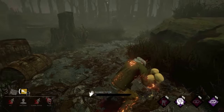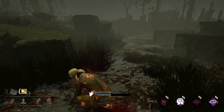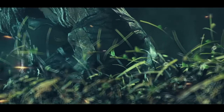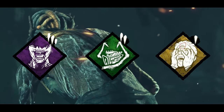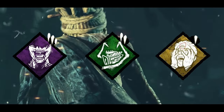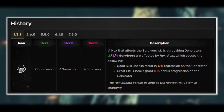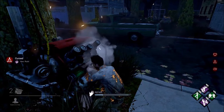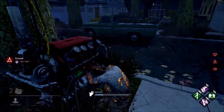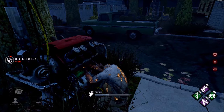However, this would all change one update later when the A Flesh and Mud chapter was introduced — and that included the Hag, who also happened to be the first ever killer to introduce Hex perks to the game. With that came Dead by Daylight's first ever actual generator regression perk: Hex Ruin. This was a very controversial perk during the early days of Dead by Daylight, but there already exist plenty of videos discussing this perk's history, so I won't go into much detail about it.